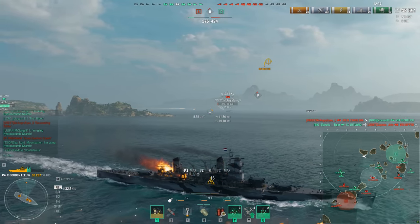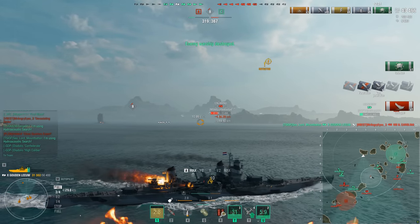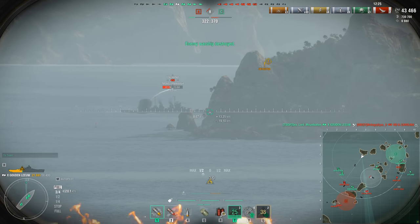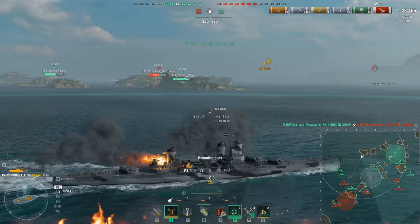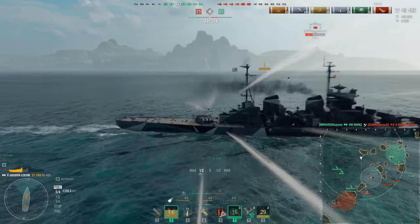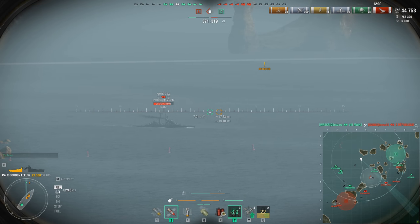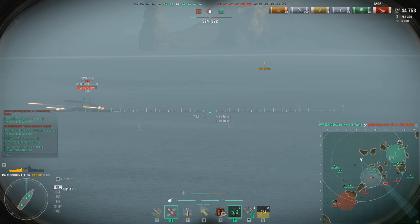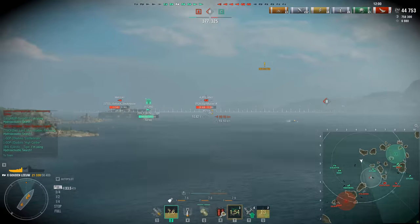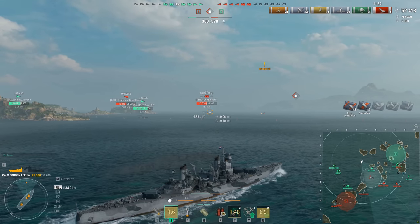The Dutch airstrike is only really useful against island-hugging cruisers like the Salem or Des Moines that refuse to move, because the time it takes for the bombs to fall from drop height to the water surface is so long that 90% of ships can go from a dead stop to getting out of the way. Against larger cruisers and battleships it's different — if you catch a battleship beached or stuck on an island within airstrike range, it'll ruin their day — but battleships at speed can easily avoid most of the bombs.